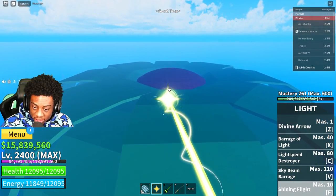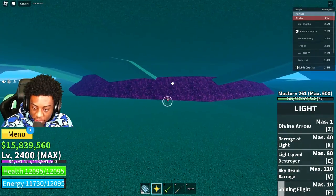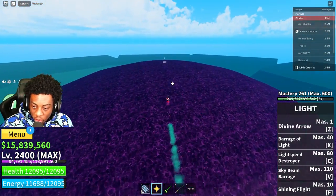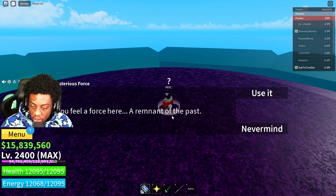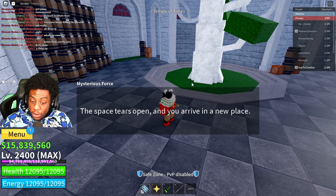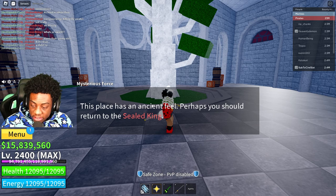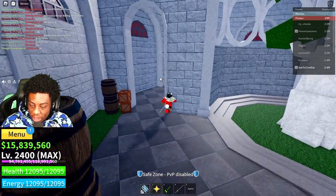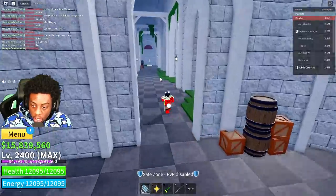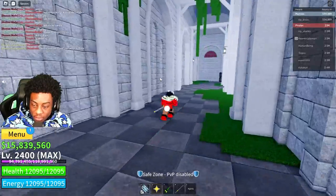We're almost to the top — so far it looks real. Whoa — 'Interact: you feel a force here, a remnant of the past. Use it. The space tears open and you arrive at a new place. This place has an ancient feel — perhaps you should return to the sealed king.' What the heck is the sealed king? That must be a hint. I didn't even know you could get up here — that video wasn't fake.